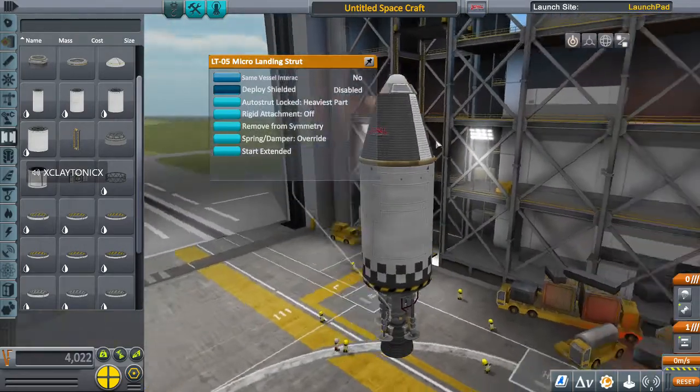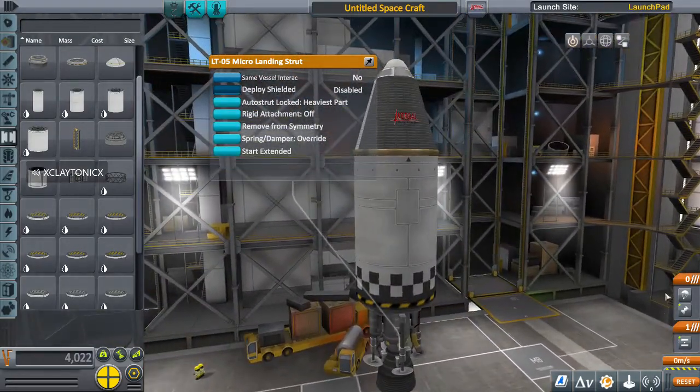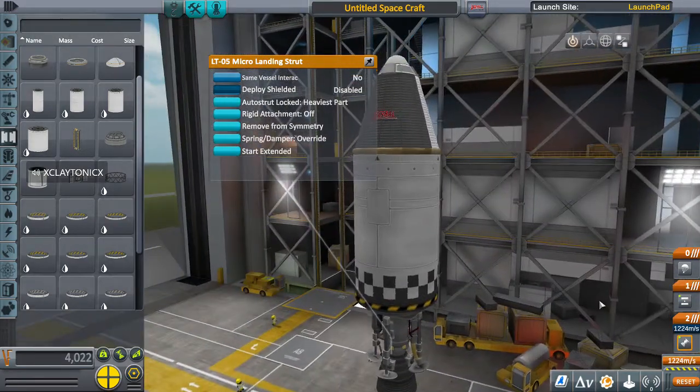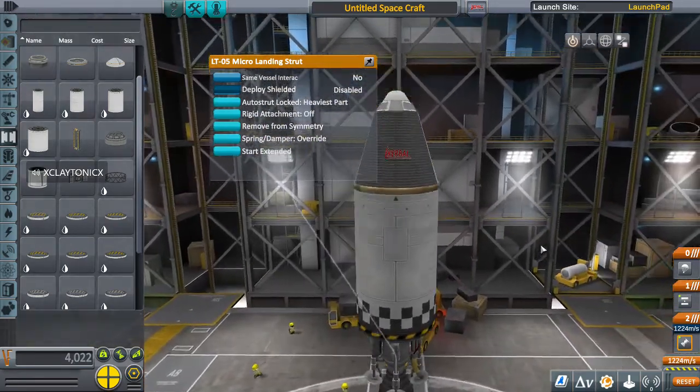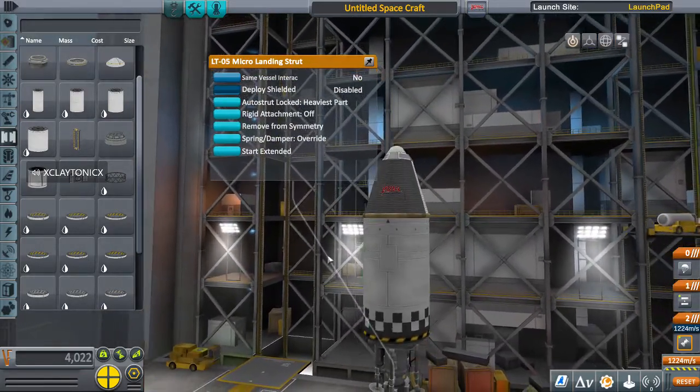That should be your lander pod for the Mun. Come in here, fix your staging — add a stage, drop that there. You still have 1,200 meters a second delta-V. I think it's like 700 to escape the Mun and then another 300 to get the trajectory down to reach Kerbin, but I'm not a hundred percent certain on that.